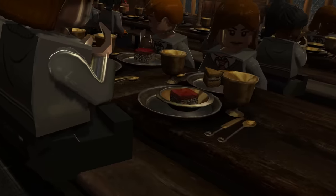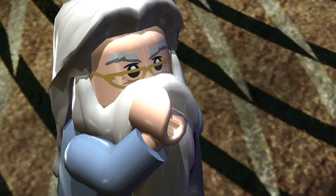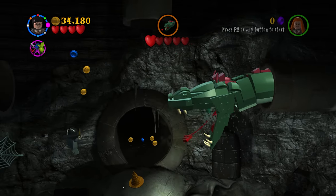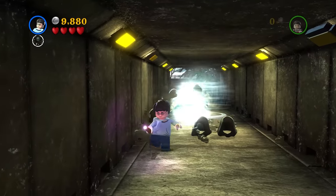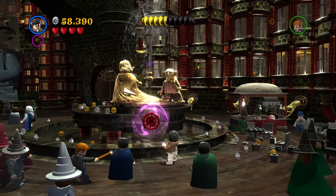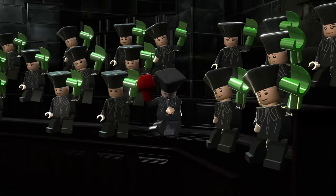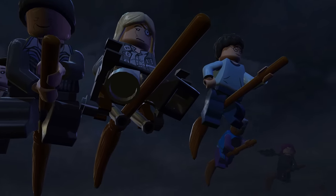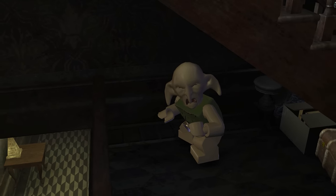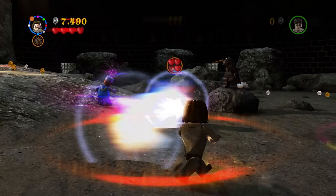LEGO Harry Potter Years 5 to 7 Wingardium Leviosas its way into number 24. The Order of the Phoenix is my favourite Harry Potter film, so I didn't expect to place it this low. Being a direct follow-up to the first LEGO Harry Potter game, you are already very aware of the core gameplay, so this level just feels way too simplistic. There really isn't much outside of performing Wingardium Leviosa several times and pulling orange handles. The settings — London and the Ministry of Magic — are great, but the gameplay is too simple.